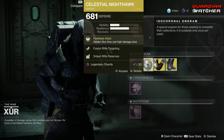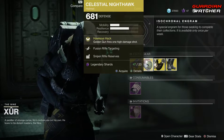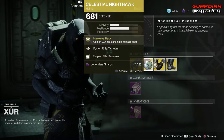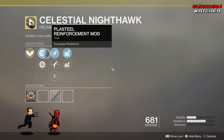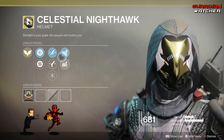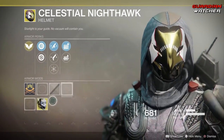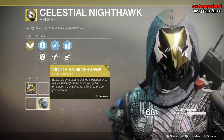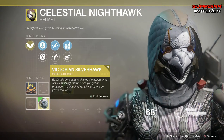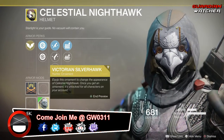Next is the Celestial Nighthawk for the Hunter. The intrinsic perk on this is Hawkeye Hack, which makes Golden Gun fire one high damage shot. Then we have Fusible Rifle Targeting, Hand Cannon Targeting, Hands On, Sniper Rifle Reserves, as well as Machine Gun Reserves. It does have an ornament called Victorian Silverhawk — I actually think it looks pretty cool, kind of gives you a samurai look, depending on who you are.